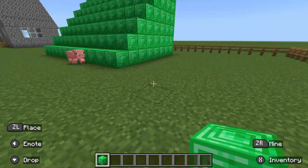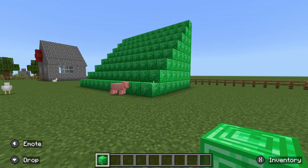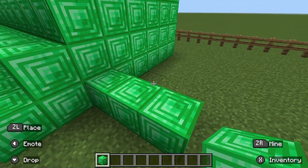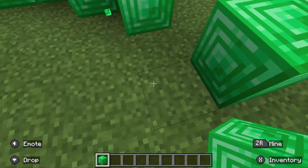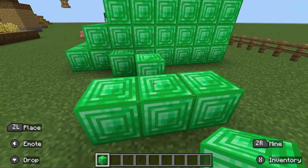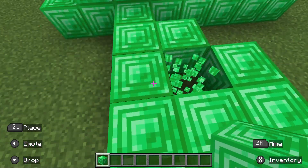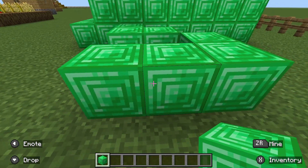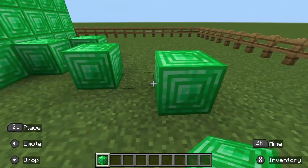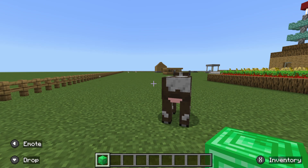The emerald stash is done — well, it's almost done. As you can see, it's just basically a staircase of emeralds. We're just going to scatter some emeralds around here. I think it's done.